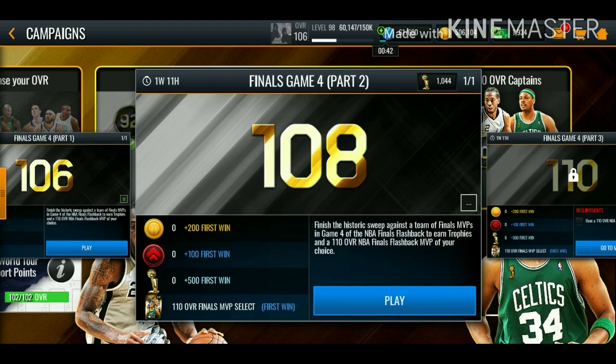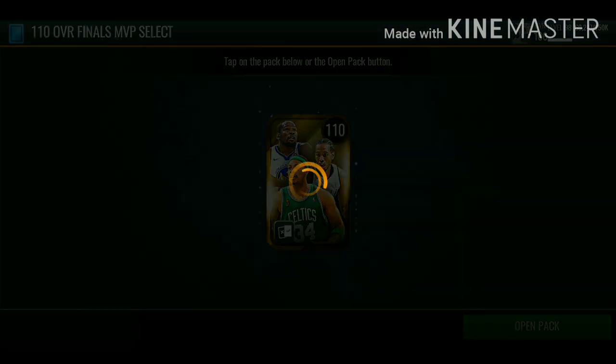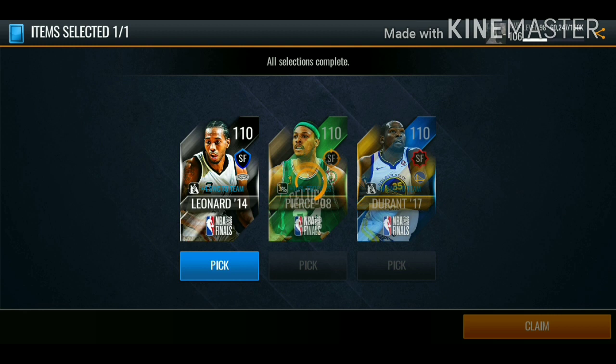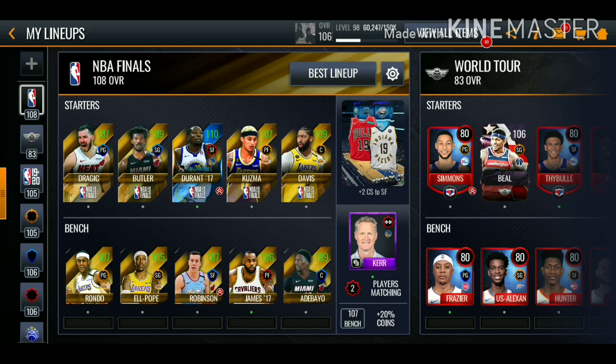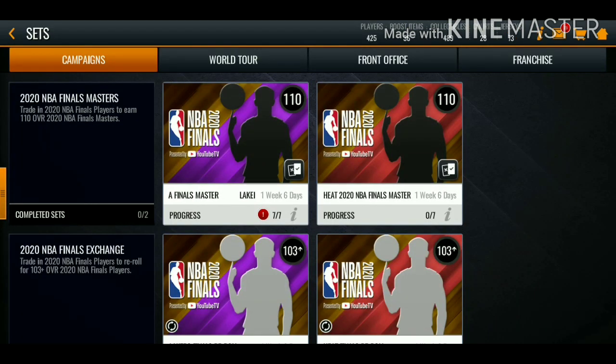Now we're completing my second 110 overall Flashback MVP Master. Make sure you guys drop a like if you haven't already. We're going with Kawhi Leonard — he's probably gonna be on the bench, with Kevin Durant in the starting lineup. I'm curious to see what overall we get boosted up to with two 110 overall small forwards. We're still 108 overall with both 110 overalls, so I'm guessing we'll have to update the small forward and the shooting guard. Looks like I won't be able to complete all three 110 overall Flashback Masters.